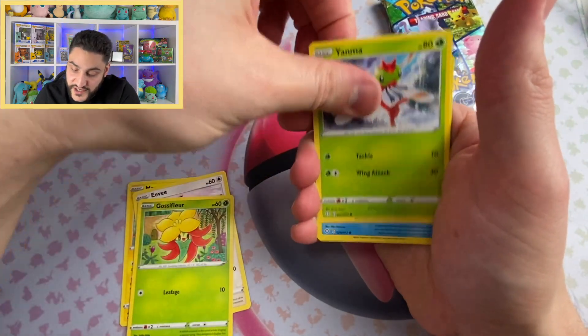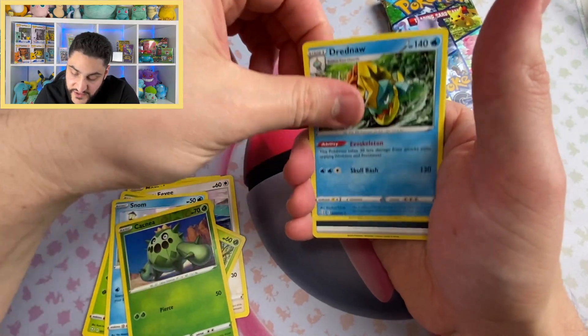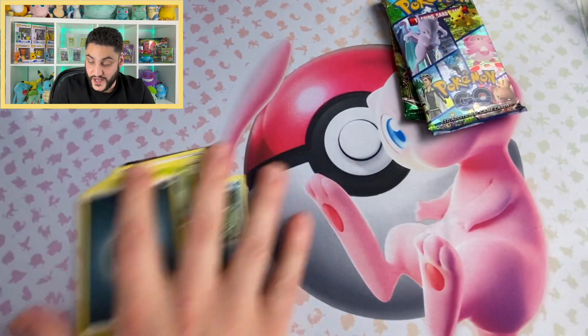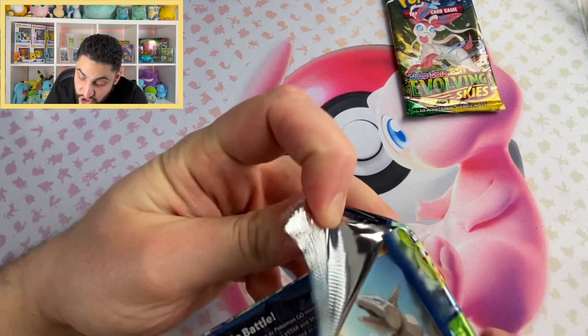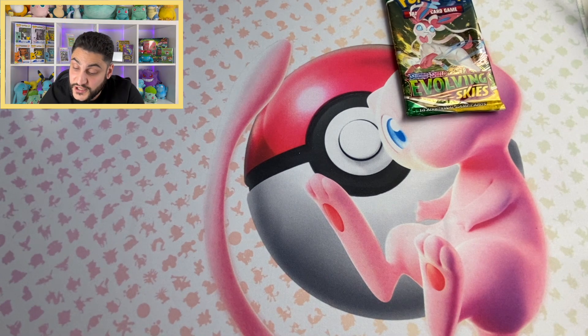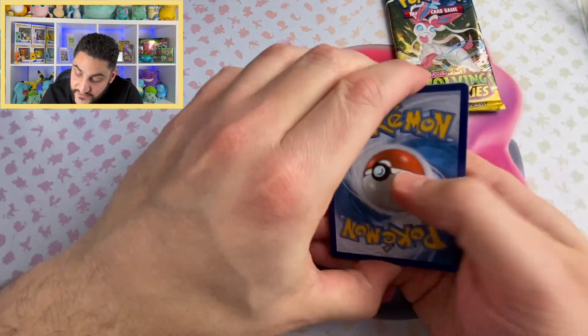I didn't do the shuffle, but that's all right. And okay, we've got the Homeboy — The Tortoise. Time for a Pokemon Go pack, and then we're going to go right into that Evolving Skies booster pack. If all works out well, I should — keyword 'should' — be able to pull at least three Evolving Skies booster packs from this set.